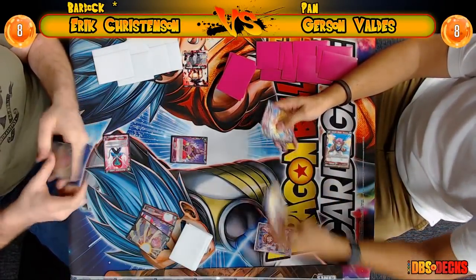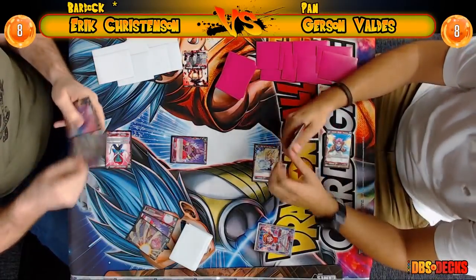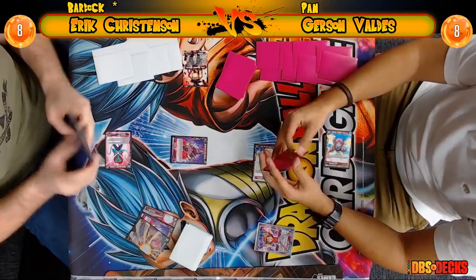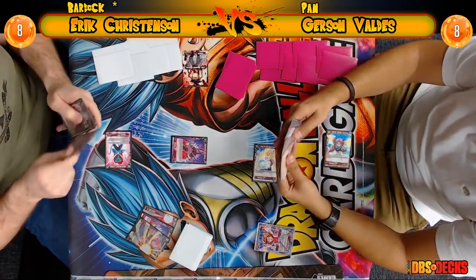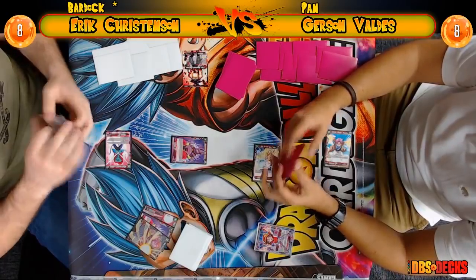Eric going for the first attack here, trying to get a critical snuck in, but Gerson's not having that — he's bringing a double shot Vegeta, which is the free 10k, and it's just going to come down here.